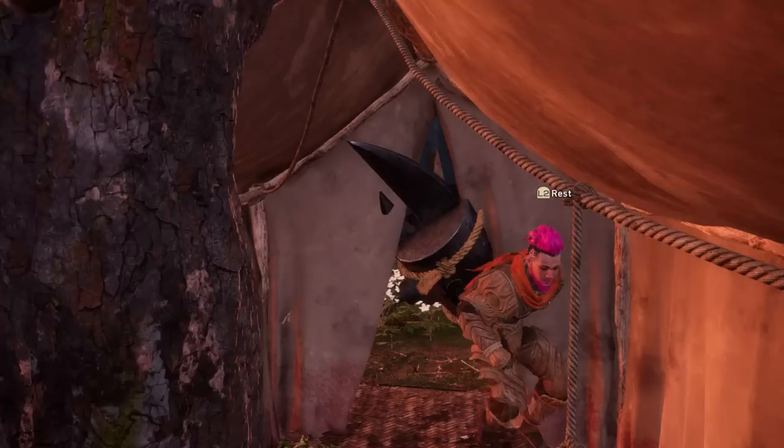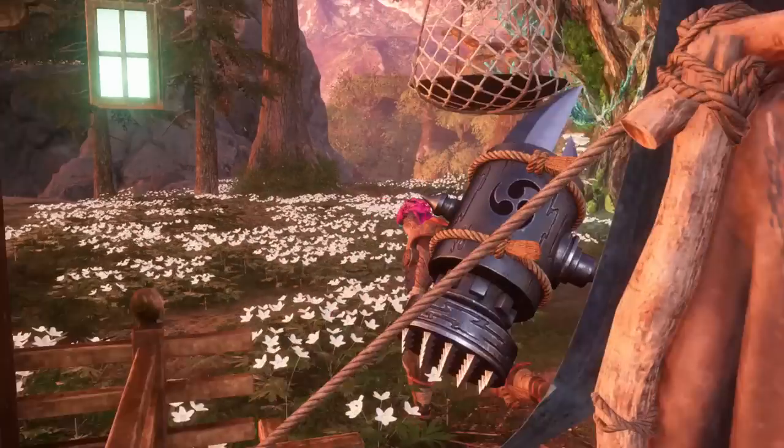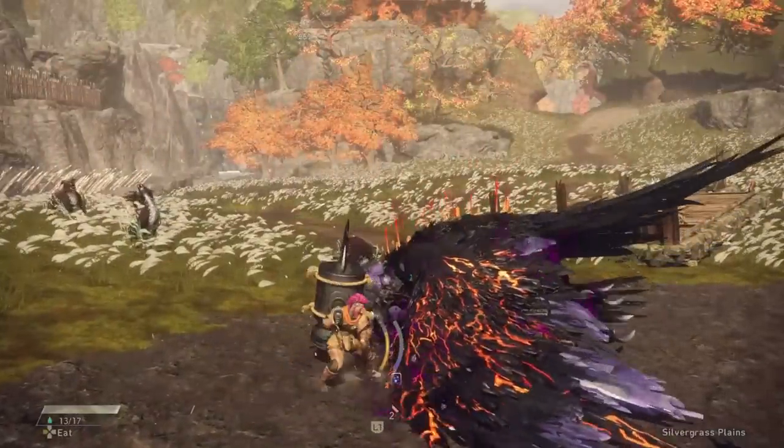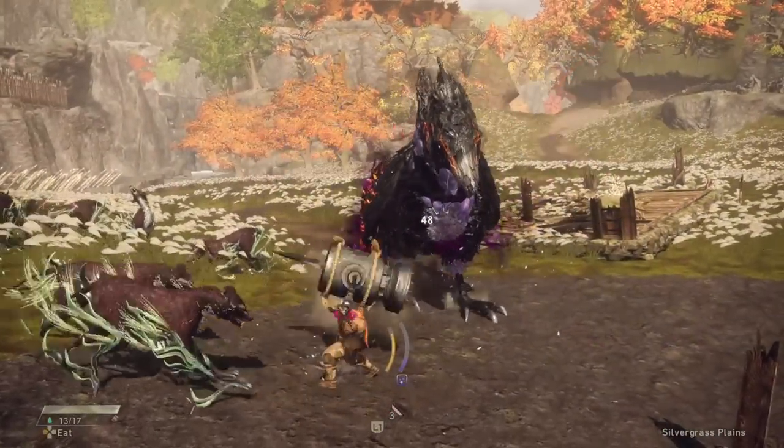My general recommendation for tents is to spread them out around the map so you can get anywhere quicker, but also to try and put them near ancient tree wells. These wells give you 10 healing water every time you use them as well as a full heal, so it's a great place to fast travel to when you need to.